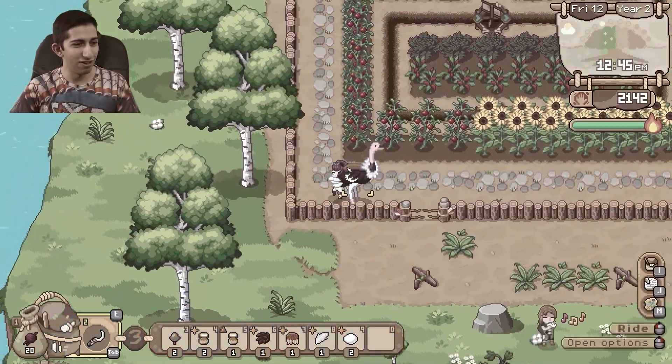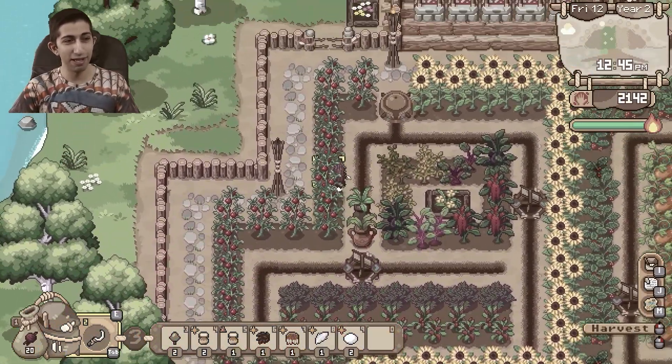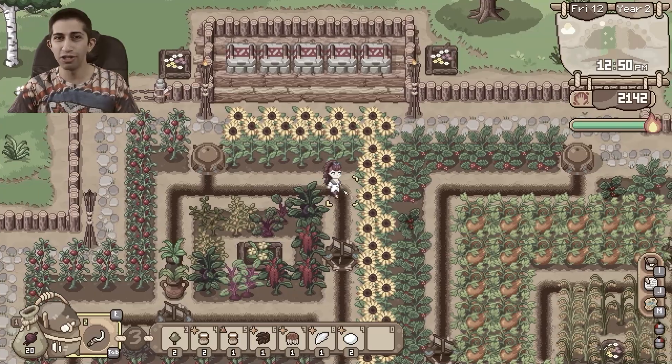I was playing Roots of Pacha yesterday when I noticed many changes put into the game after I played the beta version last time. Then I started to compare my previous videos, my old videos of the beta version, with the current main game. It was incomparable and I was really excited. I made this video for you guys to cover a few changes that might be interesting to you. So let's get started and see what is new.